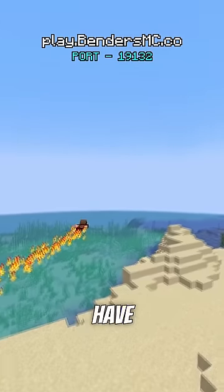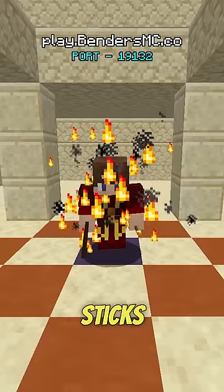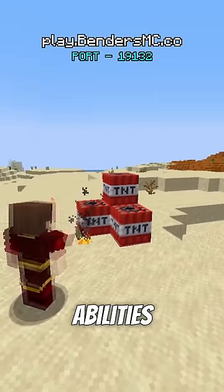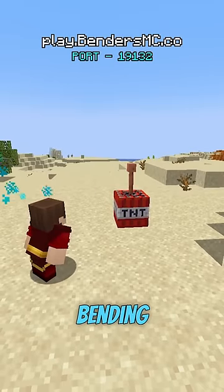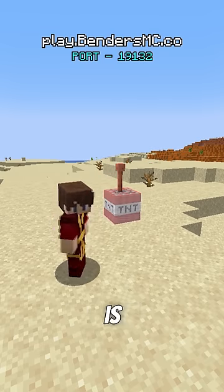Firebenders on my server have some really handy abilities. They can instantly ignite furnaces, cook food in their fists, and even make sticks into torches without any coal. In order to prevent griefing, most Firebending abilities will not ignite TNT. However, they can use their Lightning Bending to ignite TNT through a Lightning Rod to perform a more controlled explosion. This myth is true.